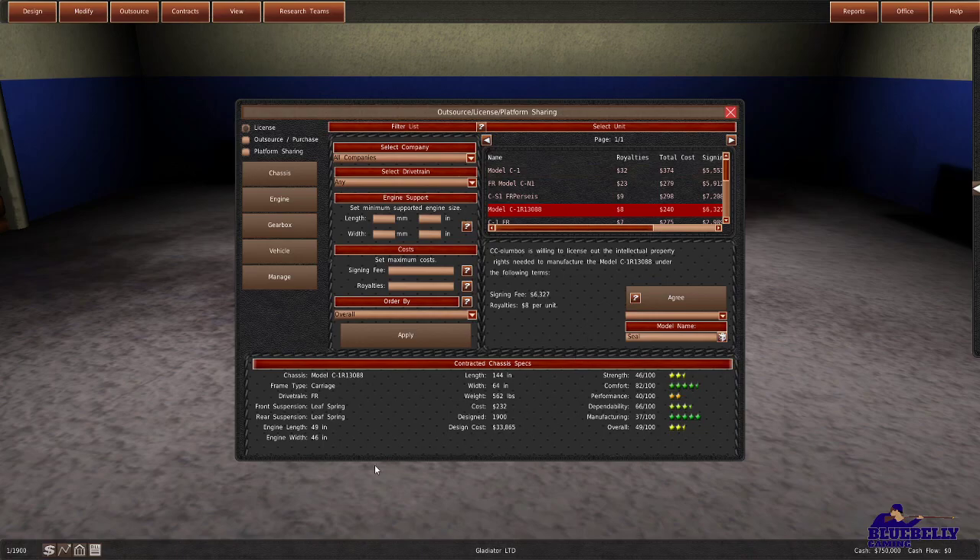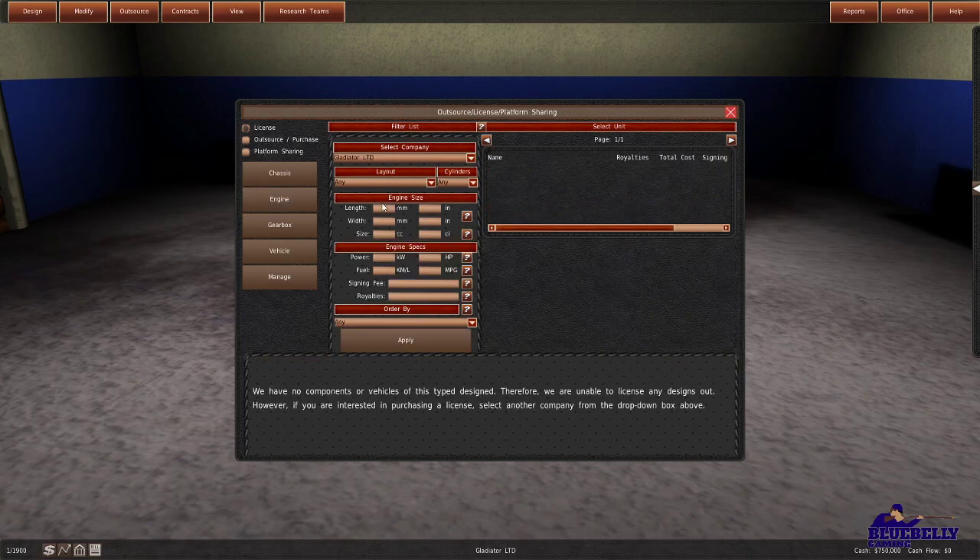Remember, this is 1900. We'll keep the name 'Model C' — that's just the name of the chassis, 'C for Carriage.' That should be good to go — we'll agree to that. Now we're going to find an engine. We'll sort by overall, because we want the best overall engine. There are tons of different things you could sort by — size, power level — but overall is what we want.